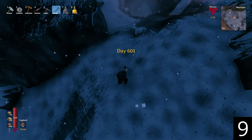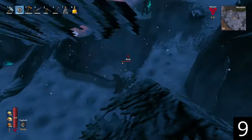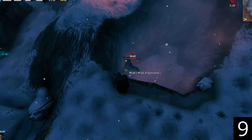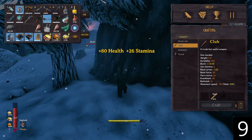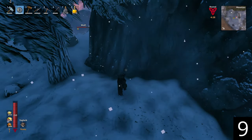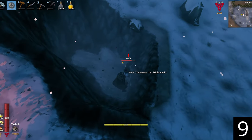Wolves that spawn at night will despawn during the day if you leave the immediate area, unless you've already started taming them. Taming can start during day or night — in previous versions of Valheim, taming had to begin at night. Taming them in a pit is a great way to cage them without having to repair pen walls to keep them from escaping.